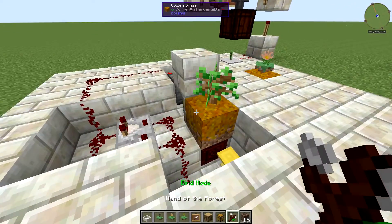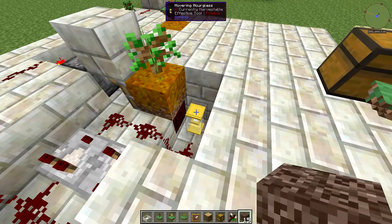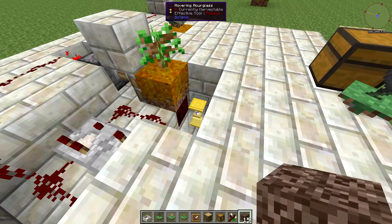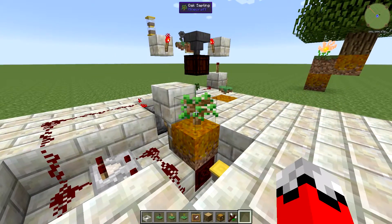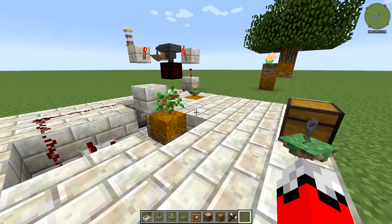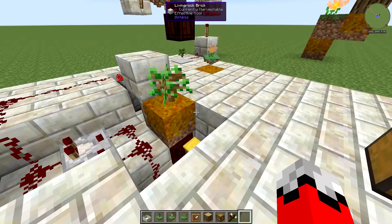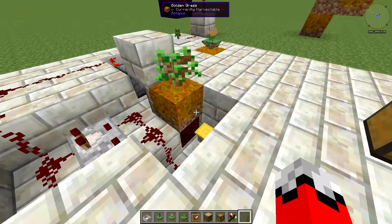Put a bunch of soul sand into the hovering hourglass. For non-accelerated tree growth, you're going to want about 15 — it takes a long time for a tree to grow with all this stuff around it, so 15 minutes does give it a pretty good amount of time to do that.